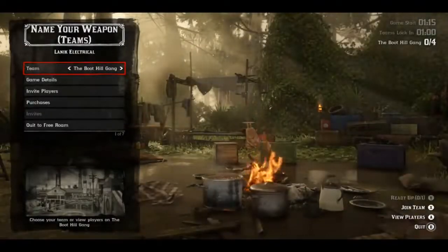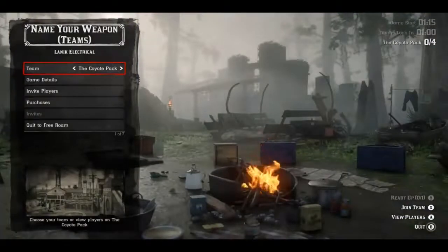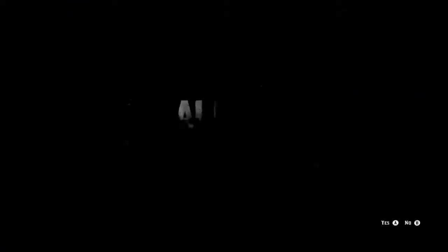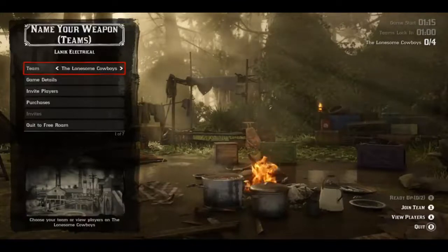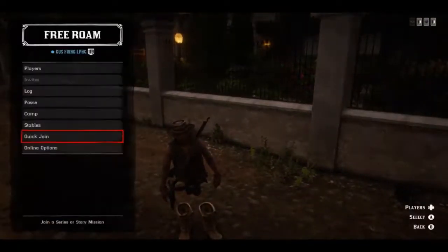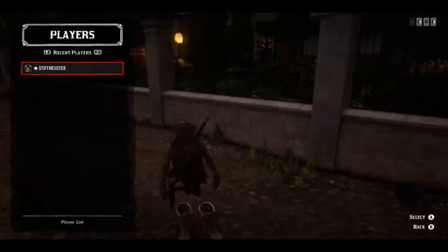In my case I need to wait because this lobby is completely empty. If you do this glitch during the day it's not gonna happen to you — it's just because it was very late here and I'm in the eastern time zone. But somebody just joined, so now I simply need to quit this lobby. You don't need to launch the job right now, you can simply leave the lobby, and now this guy will be in my recent players list. Press left on the d-pad, select Players and go to Recent Players. As you can see, now there's a player in this list and I'm ready to proceed with the next steps.